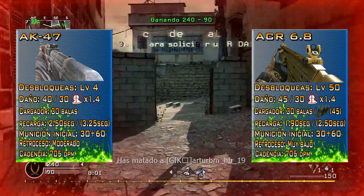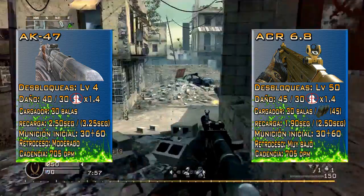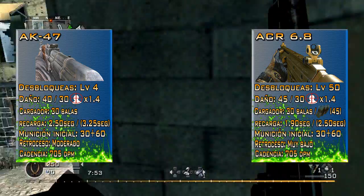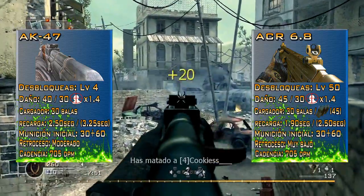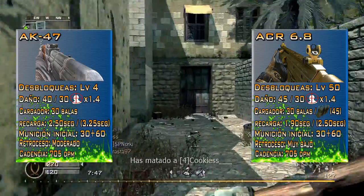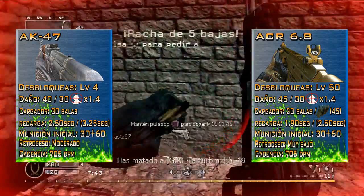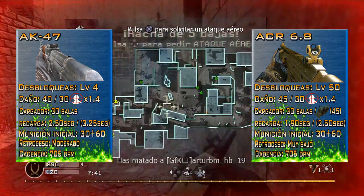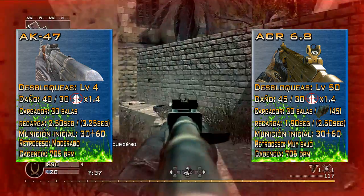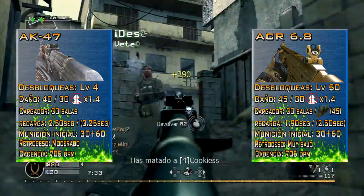Moving on to damage: the AK-47 has a maximum damage value of 40 out of 100 and a minimum of 30 out of 100, with a headshot damage multiplier of 1.4. For the ACR 6.8, we find a maximum damage that is quite impressive, sitting at around 45 out of 100, and a minimum damage of 30 out of 100, also with the same headshot multiplier of 1.4.